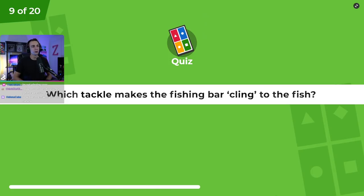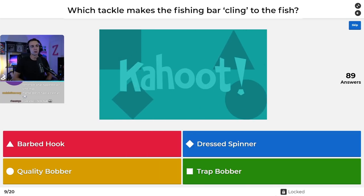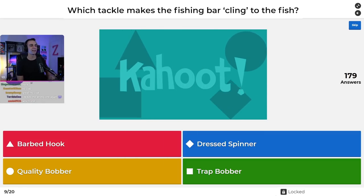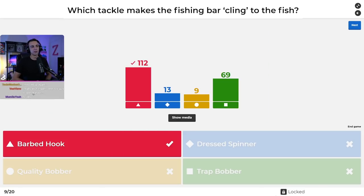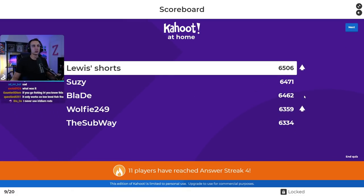Question number nine: which tackle makes the fishing bar cling to the fish? Is it the barbed hook, the dressed spinner, the quality bobber, or the trap bobber? That is the barbed hook. A lot of you thought trap bobber, but trap bobber is the one that makes the progress bar go down slower. The barbed hook will actually hone in on the fish and keep your bar there. Susie and Blade both fall down, and Louis's Shorts finds his way back into first.